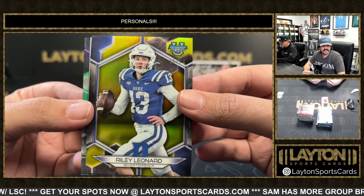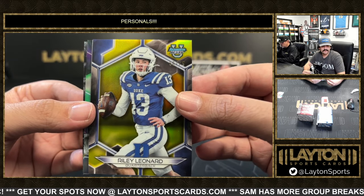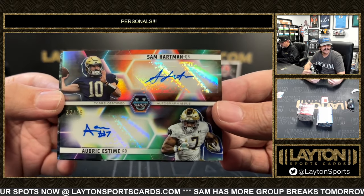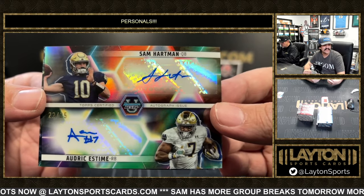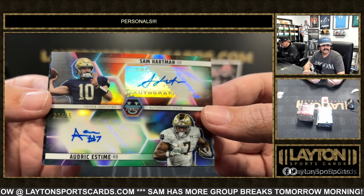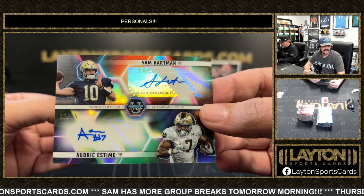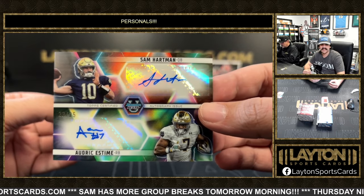Got a Riley Leonard at 75 — nice one there, the new Notre Dame QB. And dual auto right back to Notre Dame at 25 is Sam Hartman and Audric Estime. Nice one there for Notre Dame — really really cool for a Notre Dame fan at 25. Hartman and Estime on the dual.